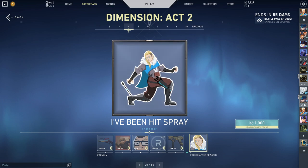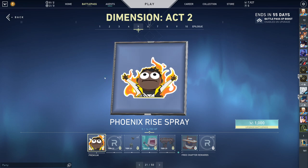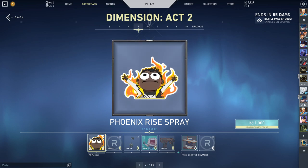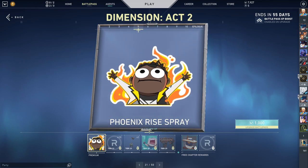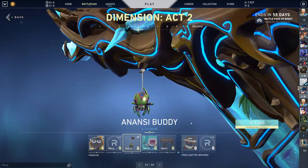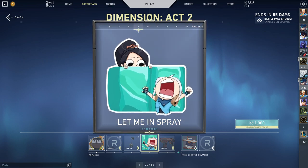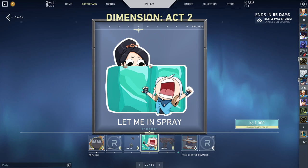Then we got the I've Been Hit Spray — someone got hit by his own lineup. Phoenix Rise — oh, that's good. This is easily my favorite spray in the Battle Pass. We got a little bit of a spider. A 'let me in' spray — this was literally me as I was waiting for this update. This update actually was six hours late. Sage was Riot, Jett was me.